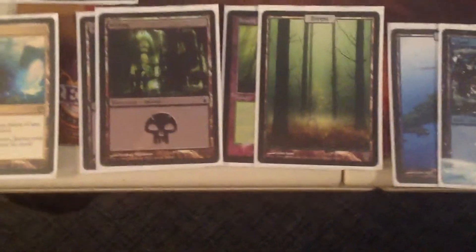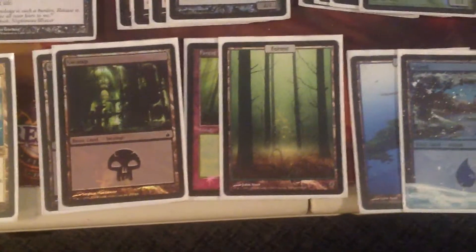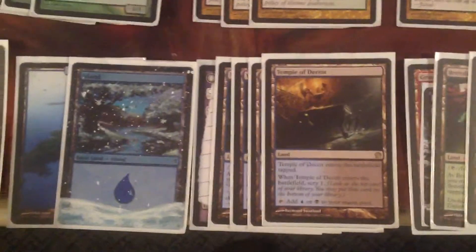We got two Swamp, two Forest, two Island. I just like to play basics because untapped lands that don't hurt you are a big deal in a lot of matchups. Not so much anymore, but I do like to play basics because they are really good. Also, they're really pimp. So we got one Temple of Deceit and four Watery Grave.